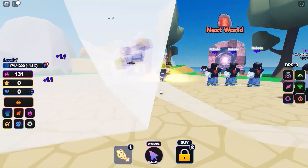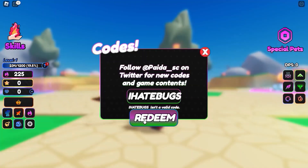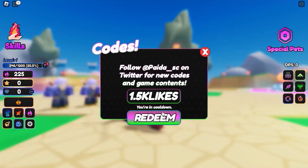Dang, look how fast he killed that! Here are the codes: 'I Hate Bugs,' '1.5K Likes,' and 'Release.' I'll put these codes in the comments. Video update one — look at this guy's dimensions.